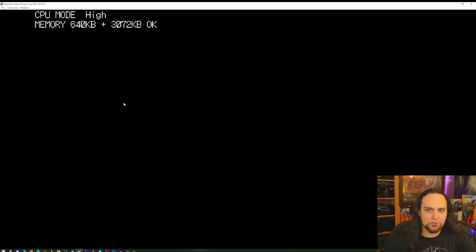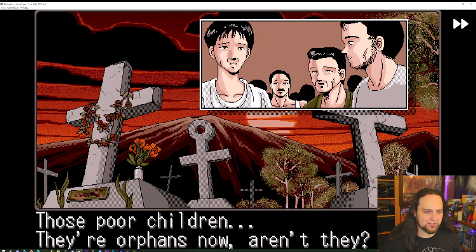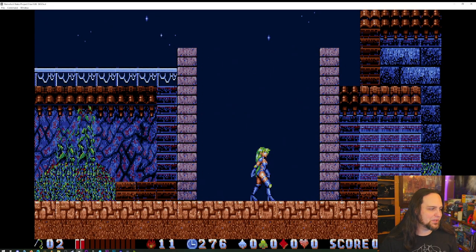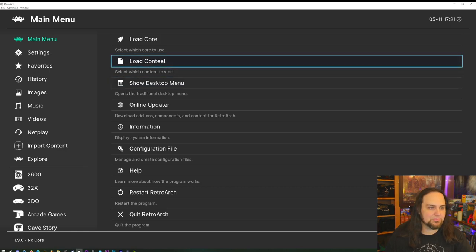There we go — PC-98 running just fine. It's a keyboard game so you'll have to manually map the keys. You can check archive.org for translated HDI files — that's the file extension for PC-98 games. Now we're getting into Nintendo. For 3DS, Citra is basically the only option. You'll have to jump through a few hoops to get games working in Citra, but that's beyond the scope of this video.